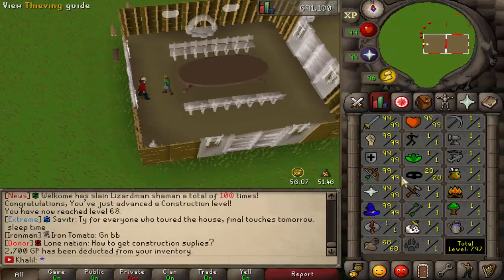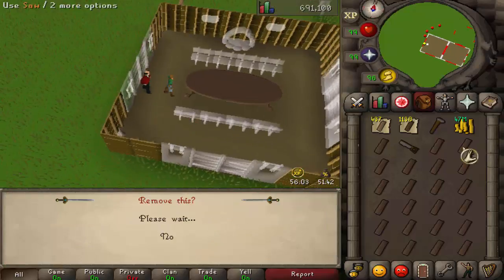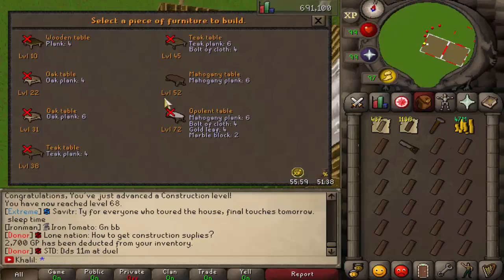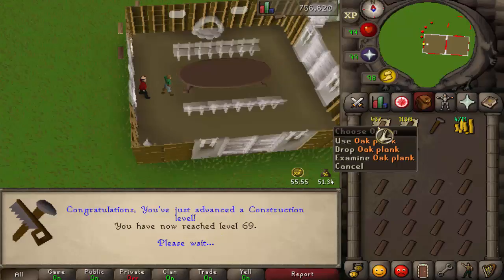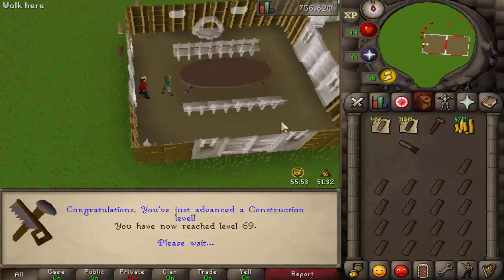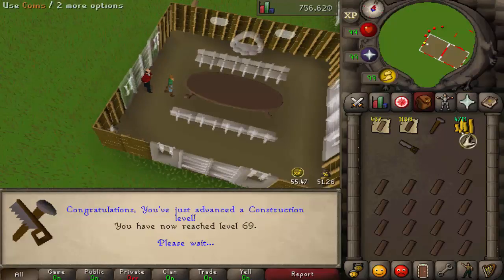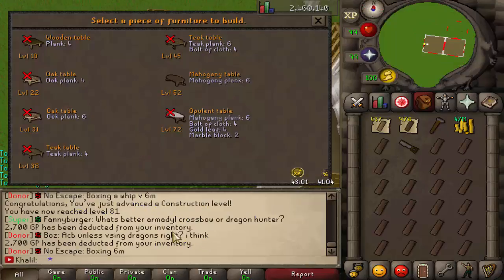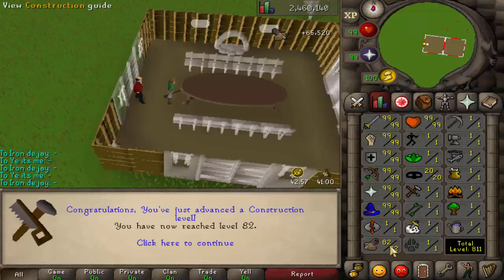So you just have to do mahogany tables until 99. By the way, you guys saw me with a bunch of cash that disappeared because I bought so much stuff — I did it when construction released like two hours ago, so all the planks were super expensive. I'm sure a week in the prices will drop, so it'll take you much less cash than I spent. We are level 82 now.